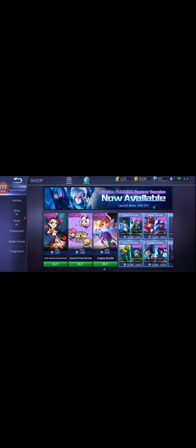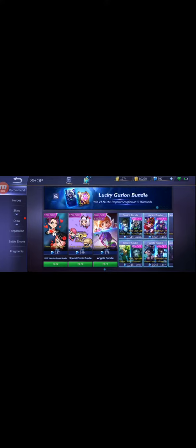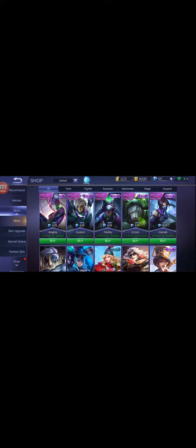Let's go, let's go, let's go baby! Getting the Gusion skin — it is on the shop and my diamonds are completely good. Where is it? I already have a Gusion so let's get it.